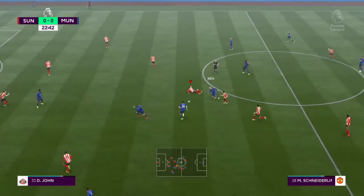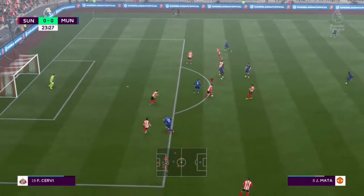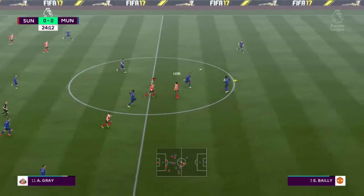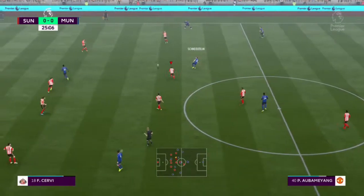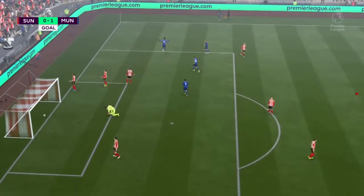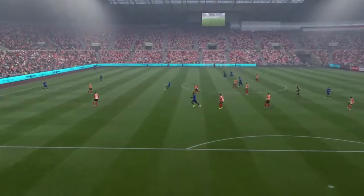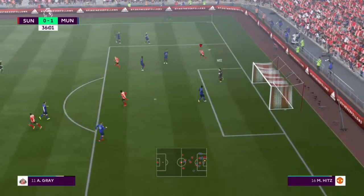You can see I was trying to dribble out of defense and Luke Shaw wins it back for United. Aubameyang is tackled but Schneiderlin makes a great through ball, putting Aubameyang through one-on-one into the top left corner - a really good goal for Manchester United. Great ball through by Schneiderlin and my defense was sleeping. A really good finish by Pierre-Emerick Aubameyang, top right for the goalkeeper, to make it 1-0 to United.